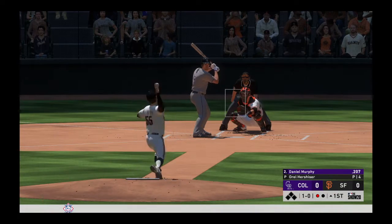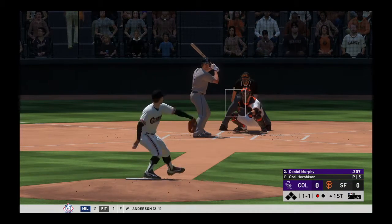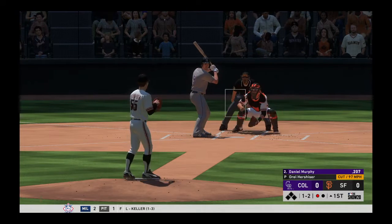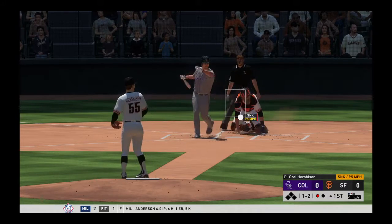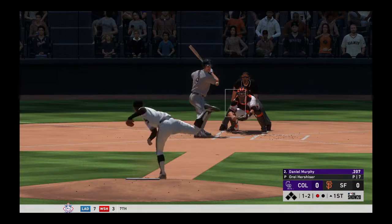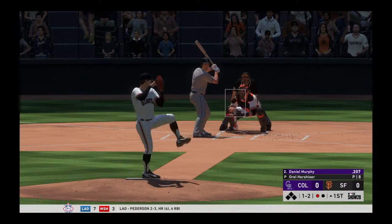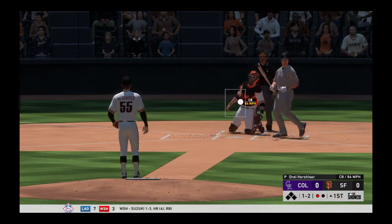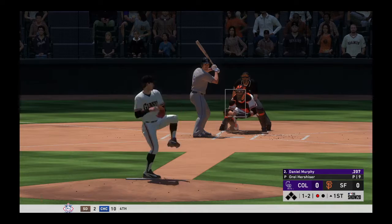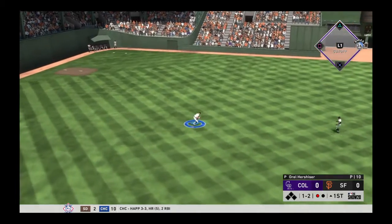The 1-0 is swung on and missed, strike one. Great afternoon for baseball here, 71 degrees at first pitch. Swung on and missed, one and two now. He did a good job to shorten up and protect the plate. Fouled away, again a 1-2. Another one sent foul. Swing and a liner — a leap but he can't bring it down. Base hit.